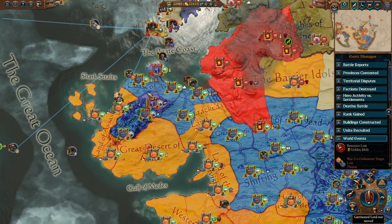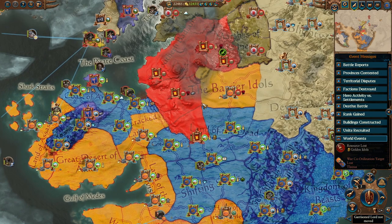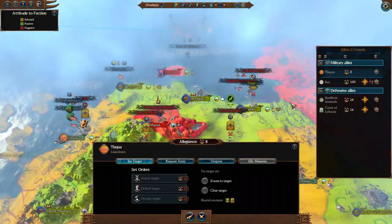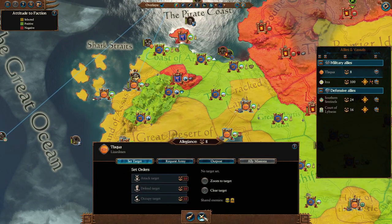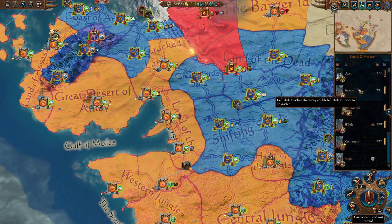Whilst Belagar might take these lands, this is the heart of our land. I don't mind losing a tiny bit of ground to Belagar if we can knock back Skarbrand, because Tic-Tac-Toe can always help us recapture these. I only have eight alliance points, so I can't tell him to attack a target yet, but next turn I think we can.